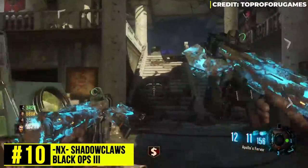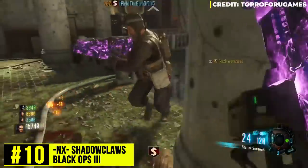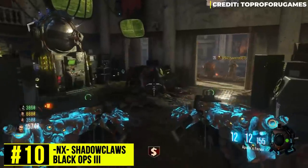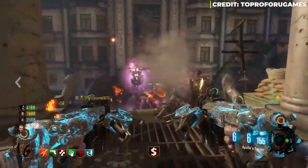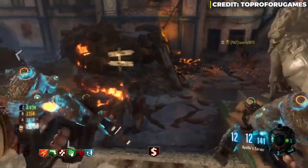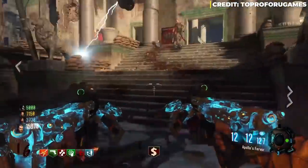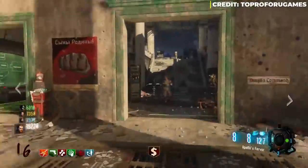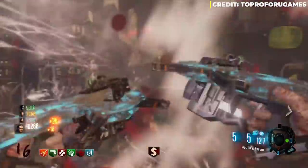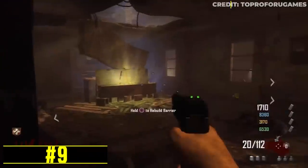At number 10, Elias has the NX Shadow Claws. He says Black Ops 3 had some very good guns — they even brought back the fan favorite PPSH — but the Shadow Claw is the worst weapon in the game. Unlike the crossbow in Black Ops 1, this bow doesn't fire higher damage and it doesn't even distract zombies at all. So he puts it at number 10 to kick off the list.